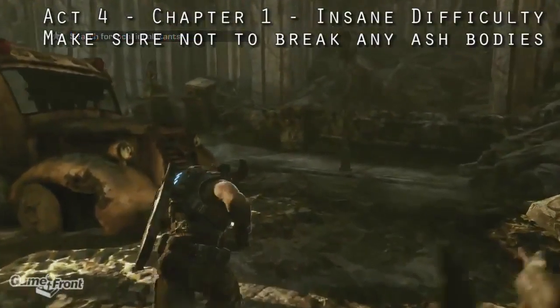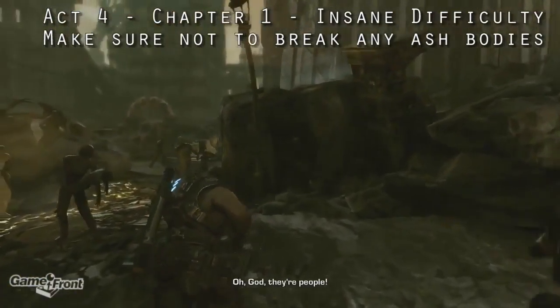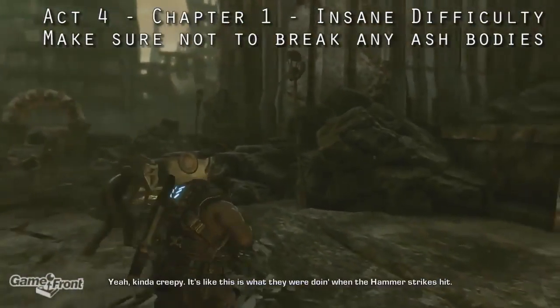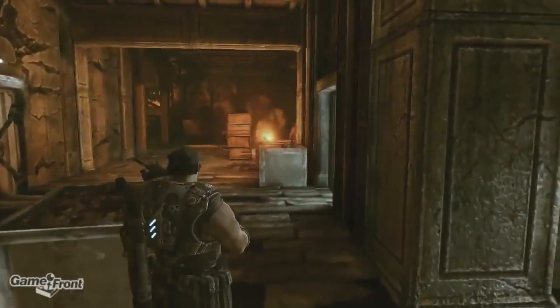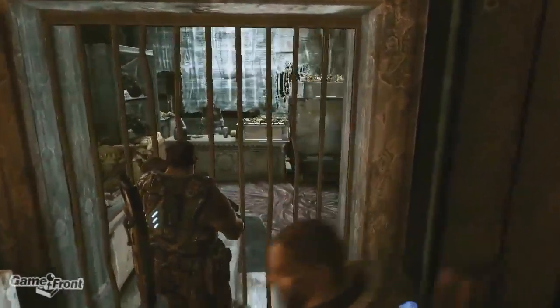To start off, you're gonna need to play through Act 4, Chapter 1 on Insane. So this means you'll either have to beat the game once already, or you'll need to play co-op with someone who has beaten the game. Go through Chapter 1 without touching any of the Ash Boxes. Doing so will get you the secret Respect for the Dead achievement once you arrive at Griffin's Hideout and enter a secret weapon stash.